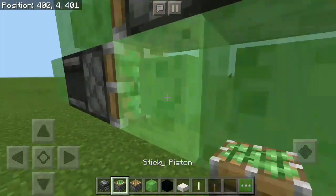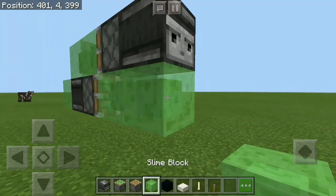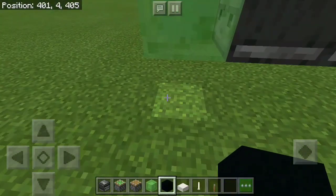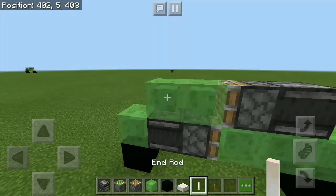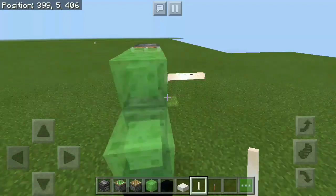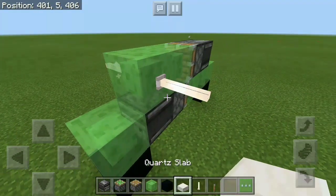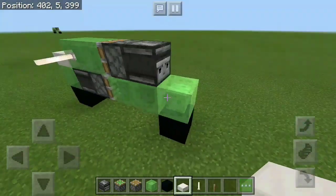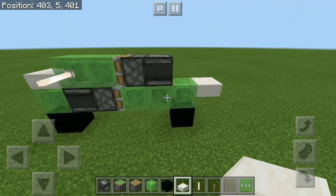Remove the sticky piston and replace it after placing the slime block. Then place the slime block on the other side and have black concrete underneath — that's pretty much our wheels. Grab your end rods and place them on the slime block on the other side for our steering wheel. Finally, have a slab on top of the front slime block and another slab on the back — that's pretty much our motorcycle completed.